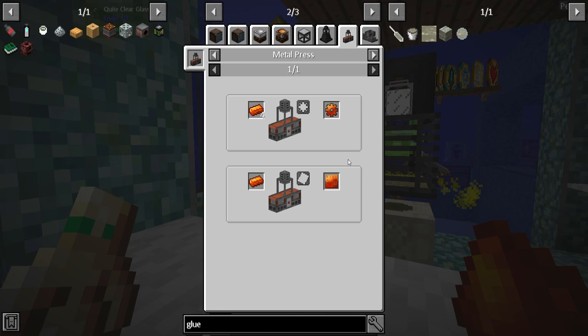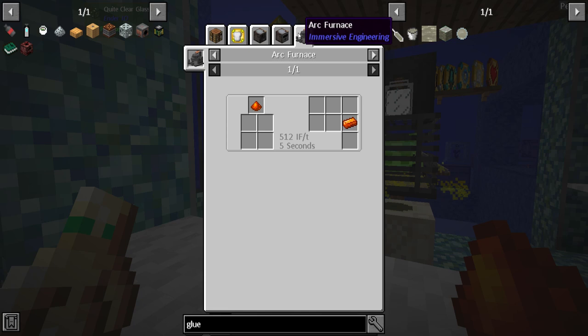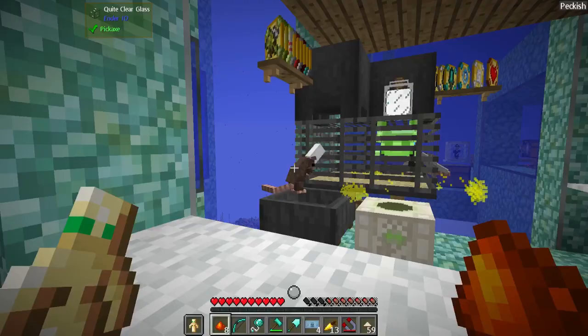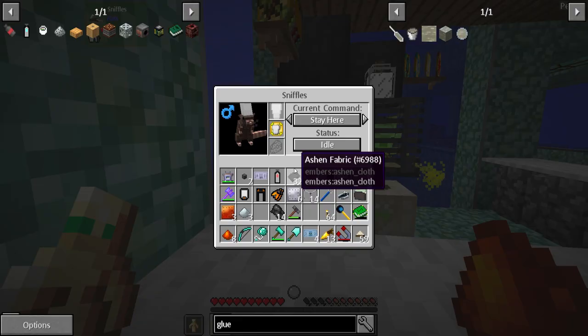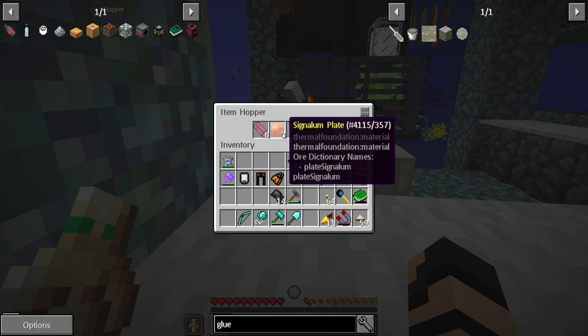So I do need to just smelt it into an ingot. Induction smelter — is the rat the only way of making it into an ingot normally without an arc furnace? Wow, that's actually quite impressive that I would need an induction smelter to smelt that. All right, Chef Rat, I need you to cook me up some signalum. Here, take this. It's dangerous to go alone. I'm going to empty out my inventory of the other junk and I'll be right back.